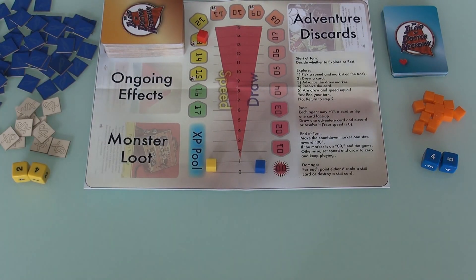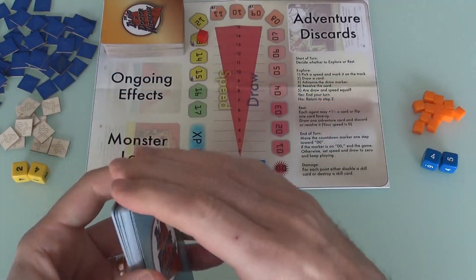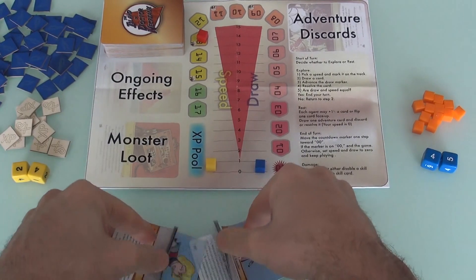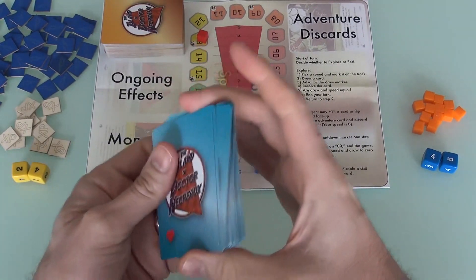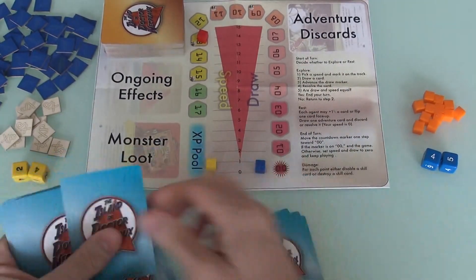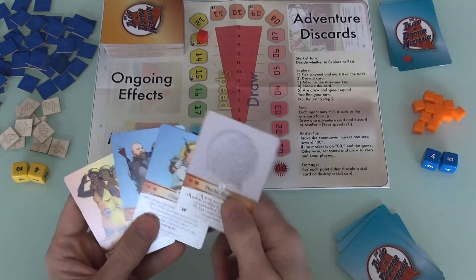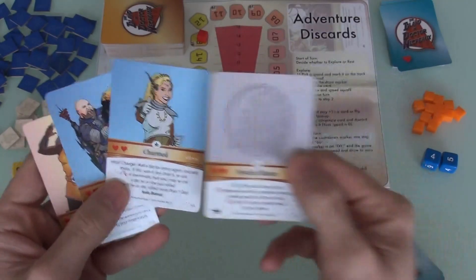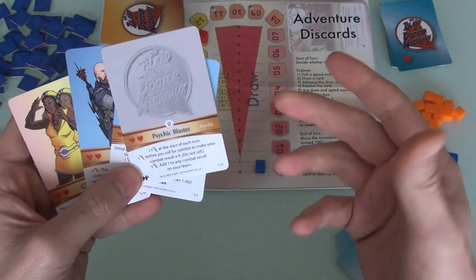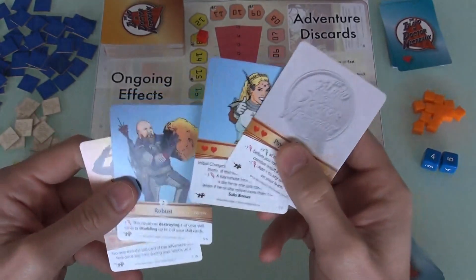Before we get going, we have to assemble our team, which is one of the coolest things about this. The game comes with a big deck of hero cards. Each player is a hero based on three different traits they will get. The main way to do this is every player gets four cards, looks at them, and picks three. So let's see: Clairvoyant, Robust, Charmed, and Psychic Blaster. I can pick three of these to decide who my character is, and set the fourth aside to go into a hero pool.